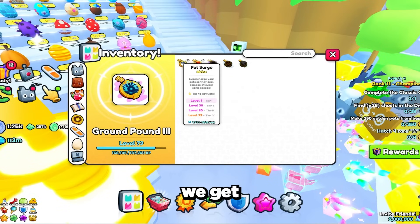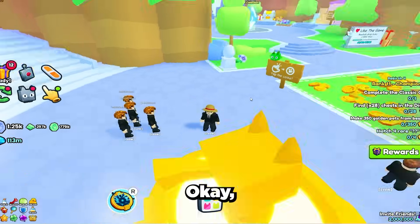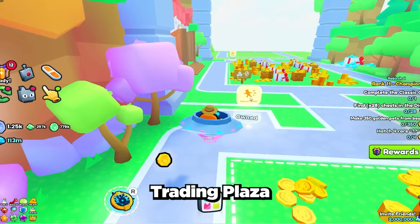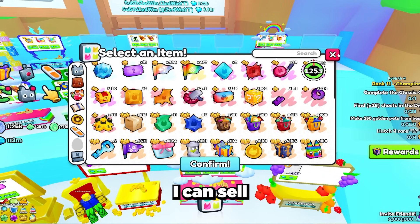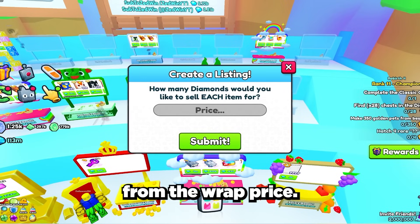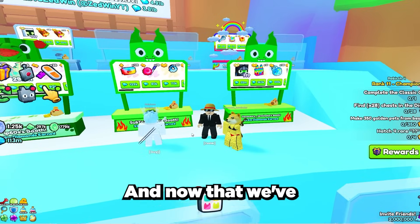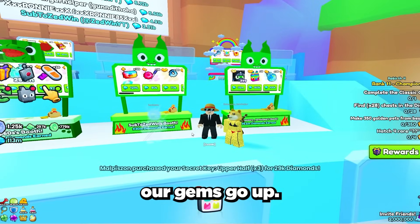Not only did we get all these items but we also got over 100 million worth of gems alone from grinding. Now let's head over to the trading plaza and sell all these items to see how much we make. To make sure I can sell everything quickly and give people great deals, I'm going to sell everything at around a 30% discount from the wrap price, otherwise it would take too long to sell everything all at once.